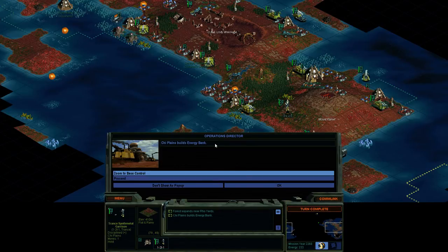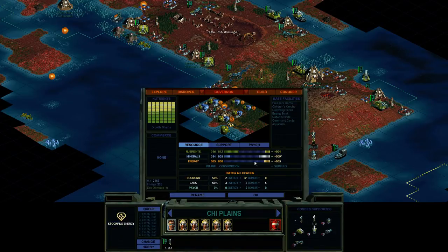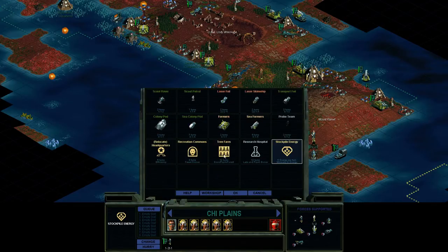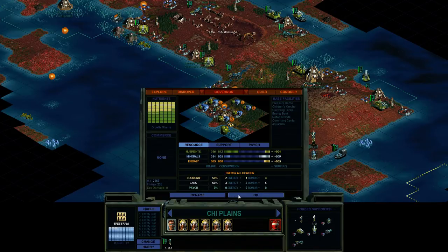Okay, so we got our first energy bank, and that's helping us out considerably — not so much here actually, but we got a bit more I think. That was three before, so that's helping us. I could go for a kelp farm unless we already have one. We have an aqua farm. Let's do a tree farm. We do have lots of food here, so once we get the food established everything else grows nicely.